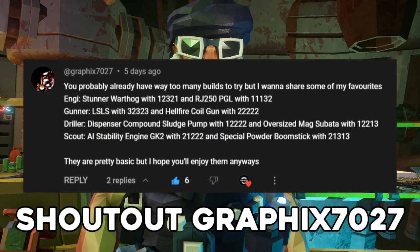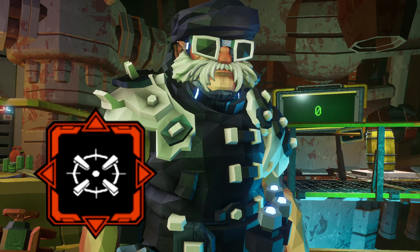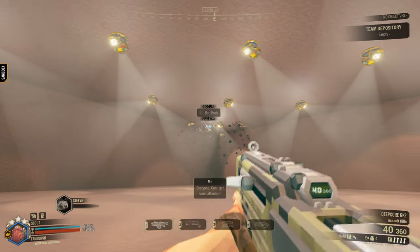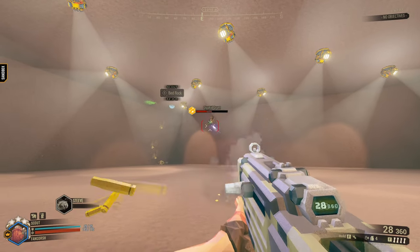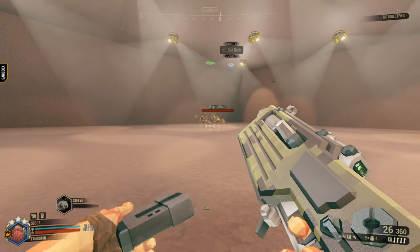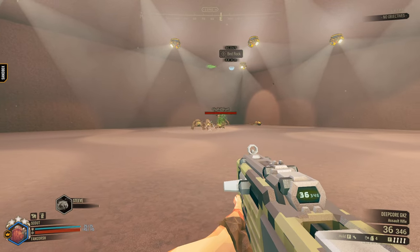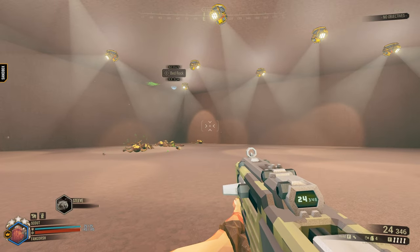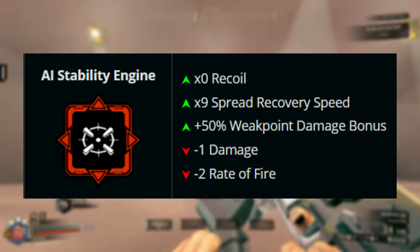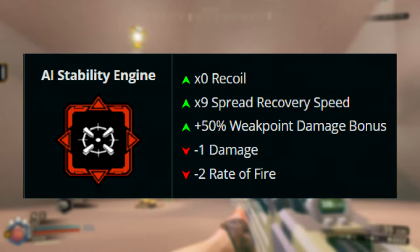This build was recommended to me, and it's quite a fun one. AI Stability Engine and Special Powder. What AI Stability Engine does is grant the GK2 no recoil and a really fast spread recovery, allowing you to shoot bugs from miles away. It also gives you 50% weak point bonus damage, at the cost of little to nothing — just one less damage and less fire rate.